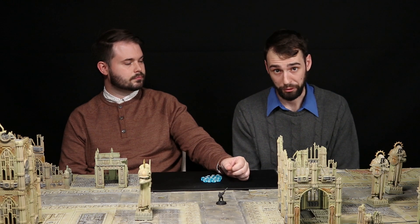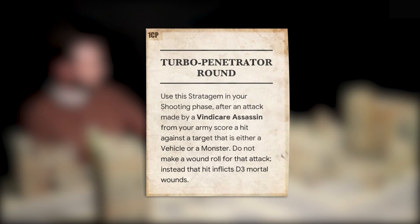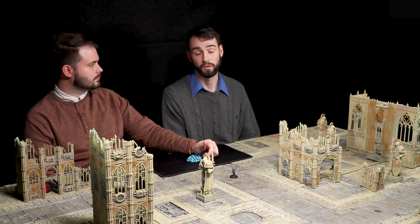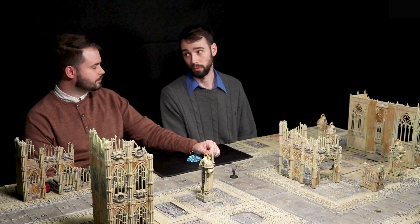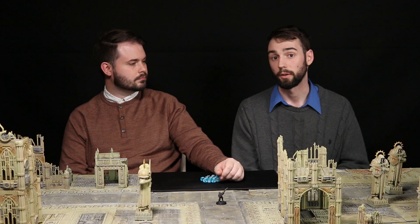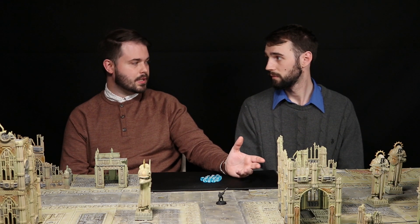He also has his other stratagem, the Turbo Penetrator Round — a great name. For one CP, all you have to do is score a hit against a vehicle or a monster, and instead of rolling to wound, you just roll d3 mortal wounds. This is great for picking off that extra last wound on a Riptide, a Knight, Magnus, or anything with the monster or vehicle keyword. And given that this is a shooting round, you can use Double Kill after. That's a great combination with Space Marines already doing mortal wounds in the shooting phase — they can easily put out 4d3 mortal wounds, and now you add an extra d3.